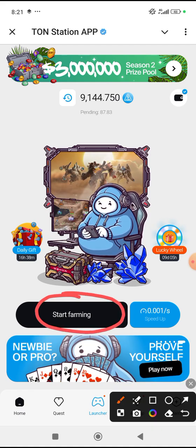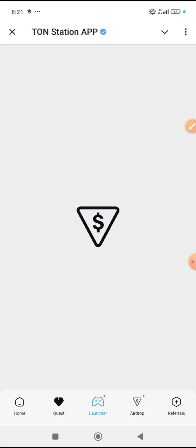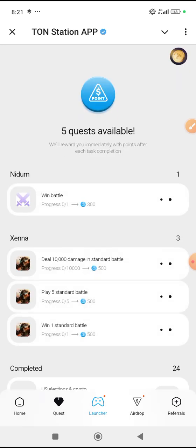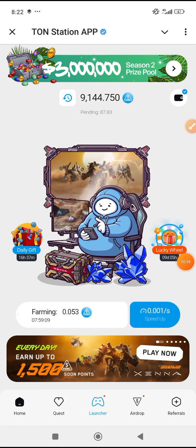First of all, make sure that you are farming your tools — farm them like anything you have. Now go to Quest. You see Quest here — make sure that you do all these tasks. Please do them, don't waste time on them.